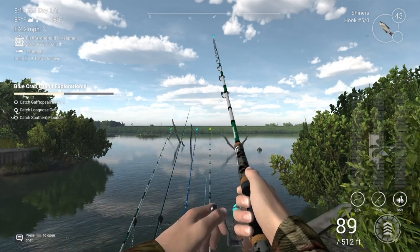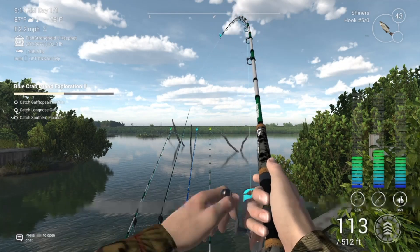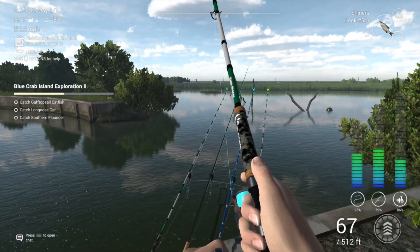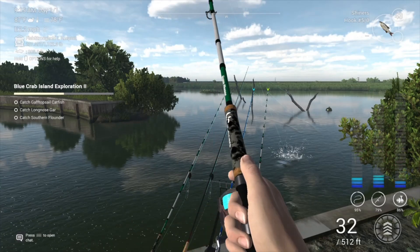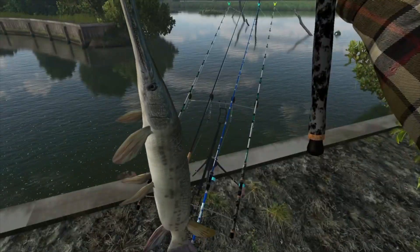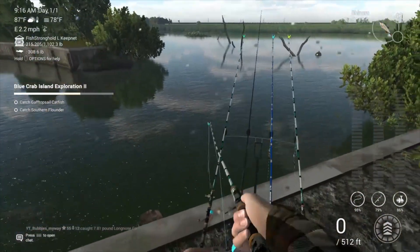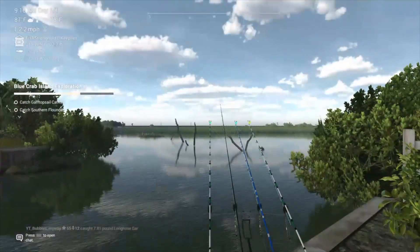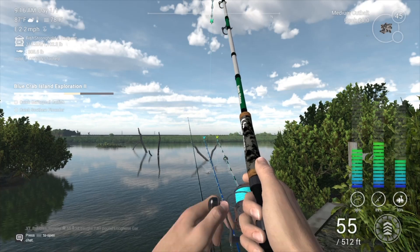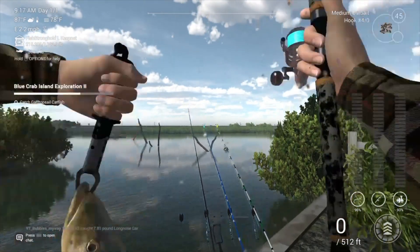We've got a fish on — going for the gar here. That was a bit glitchy. So we're going for the gar, then we're going to get the catfish. The flounder we're going to get late in the nighttime — that's the best time for flounder. Since I catch those in real life, I know it's better at night. Long-nosed gar. I was using medium cut bait, large cut bait, and shiners — those are the main things that flounder like. The large cut bait and shiners are probably the two best options. I've had quite a few snooks here too.